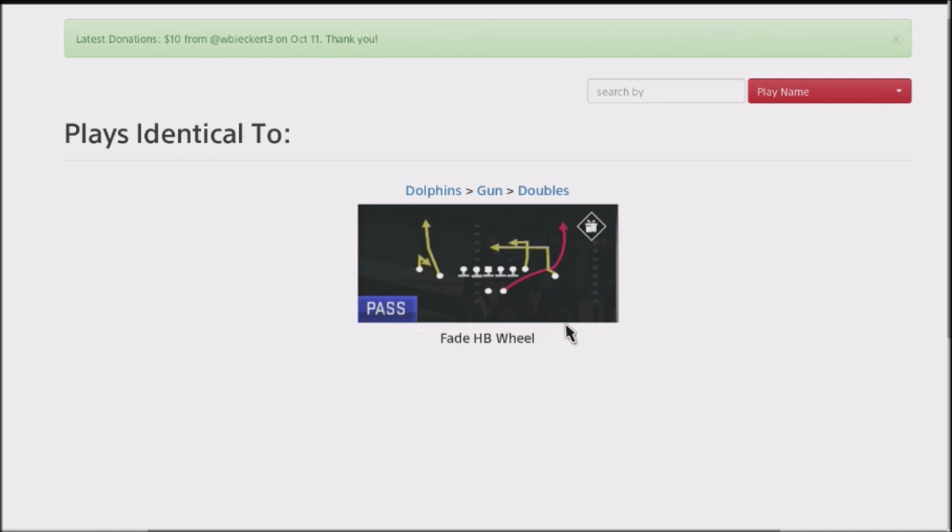So guys, I was in the lab checking out the Dolphins playbook per a Patreon request. Stumbled on this play, the Gun Doubles Fade Halfback Wheel. This is actually similar to the Halfback Shark play out of the Gun Doubles, but it's got a better setup because off the left-hand side, you've got a fade smash concept, which gives you pretty good opportunities to stretch the ball deep off to the left-hand side.